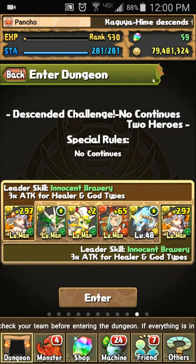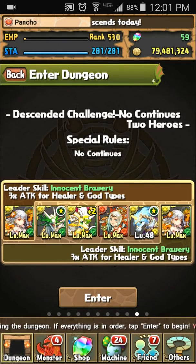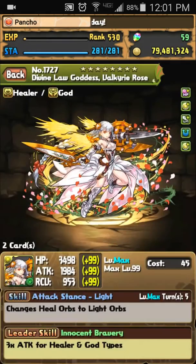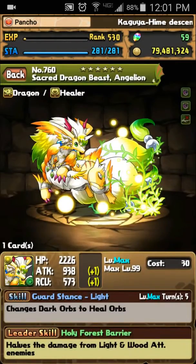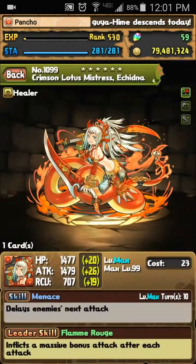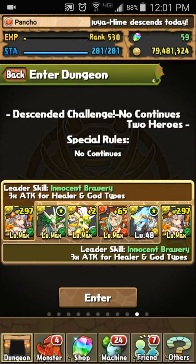So this is the team I'm gonna use. I try to make it a quote-unquote farmable team: my Valkyrie, Tornado Holy Dragon, Angeline, Echidna, and Unicorn. I couldn't really find anything else for the healer slot that I wanted, so I just put him in for the fifth slot.